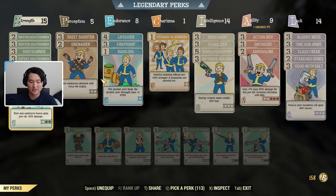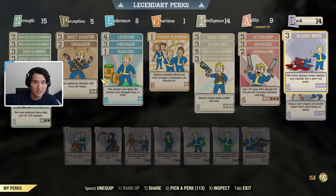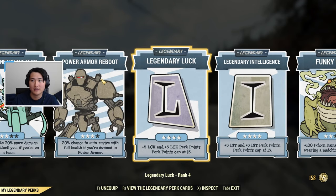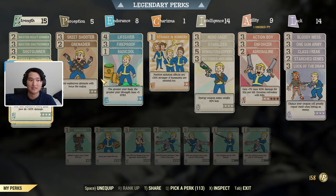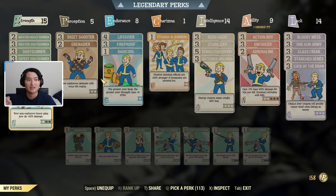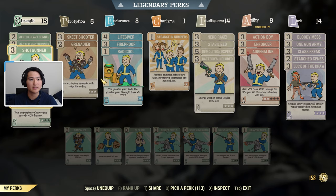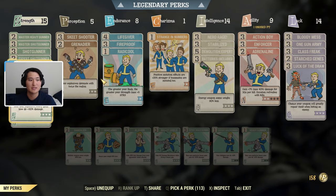Now for the perk cards - this is a rough draft baseline you can use for inspiration and adjust to what works best for you. This build uses legendary maxed out Luck and legendary maxed out Intelligence. The main thing is having 15 Strength, so you want to max out your Strength and use two Master Heavy Gunner cards, three Master Shotgunner cards, Expert Shotgunner level three, Heavy Gunner level three, and Expert Heavy Gunner level one.